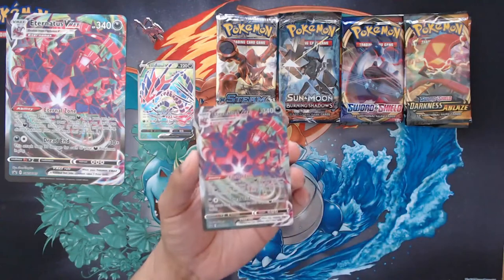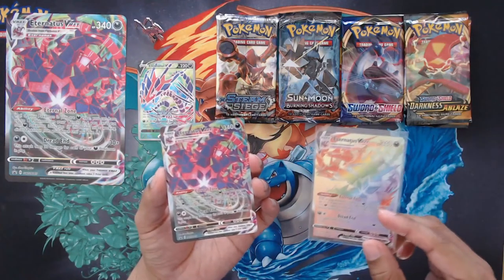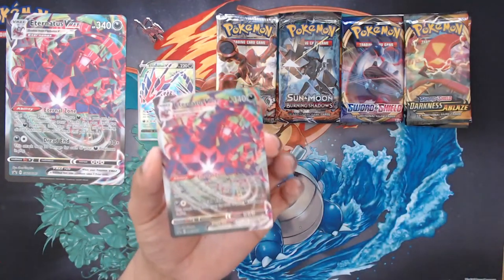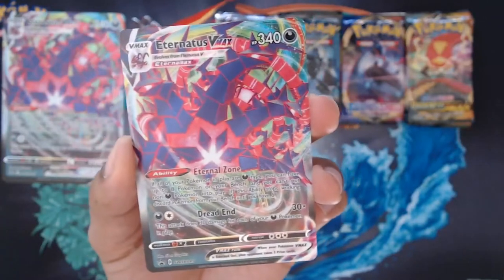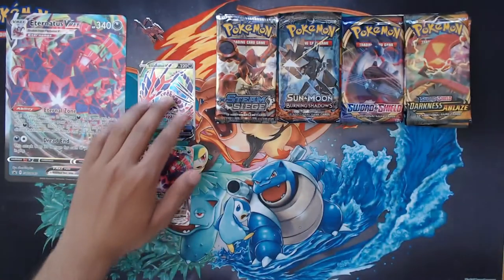Then the VMAX version, which is an alternate art of the regular version from Darkness Ablaze. Regular ones are going for £12.00 to £15.00 currently, and this promo you can easily get £9.00 for. So yeah, both promos are actually pretty insane since they're playable cards.